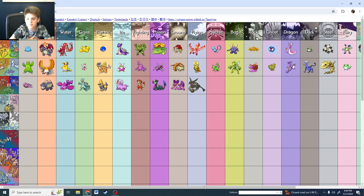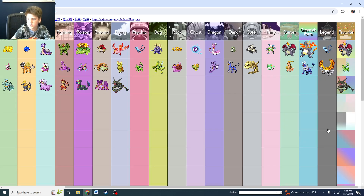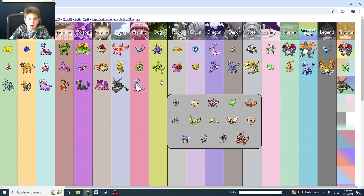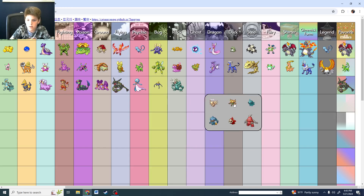Rayquaza — I'm just going to put that for Favorite. I don't think it's going to be defeated. Shiny Metagross is good but actually Gardevoir's better. Bug type: they all kind of suck except for Beautifly — just perfect. Rock is Aggron. Ghost is Sableye. Dragon — one of the Lati twins.